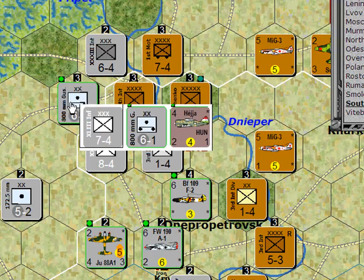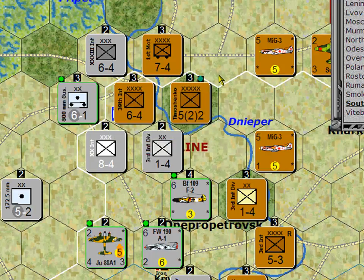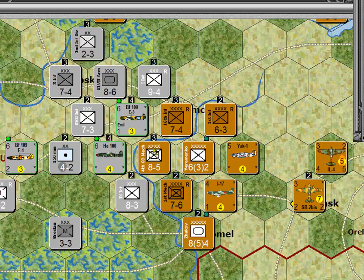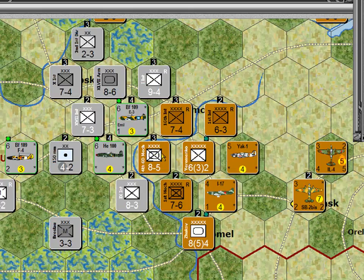The artillery unit bombarding that hex is going to get a 60% chance to disrupt each of those three units. The other attack I want to do for ground strikes is on the center point of the Russian line — there's an armor and a mechanized unit up here. If I can disrupt them, it will cut down on the Russian player's ability to rearrange his units. I don't necessarily want to attack them; I just want to stop them from moving for the rest of the turn unless their headquarters reorganizes them. If that happens, the headquarters will be disrupted too. So I'm trying to pin the line.